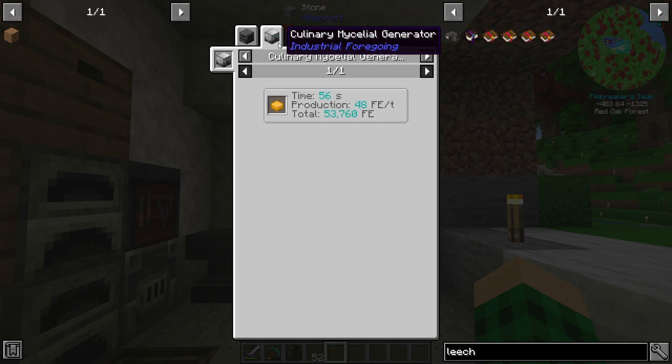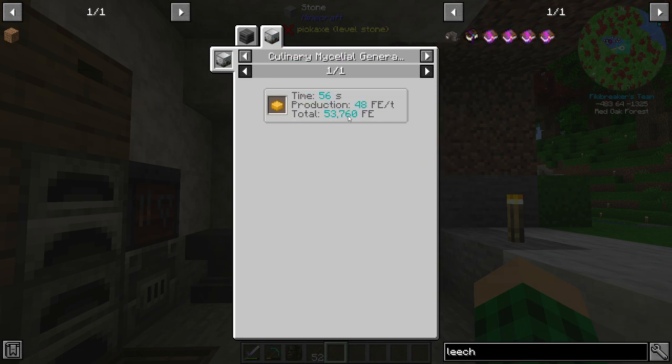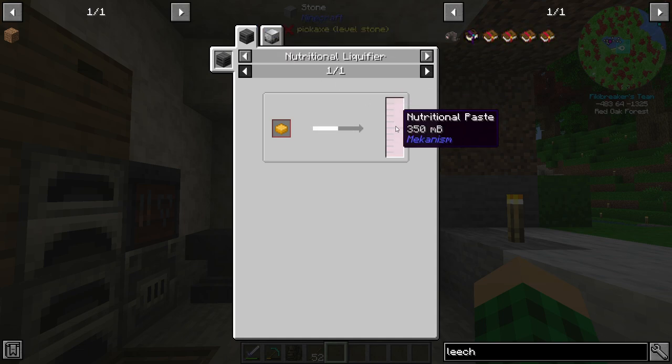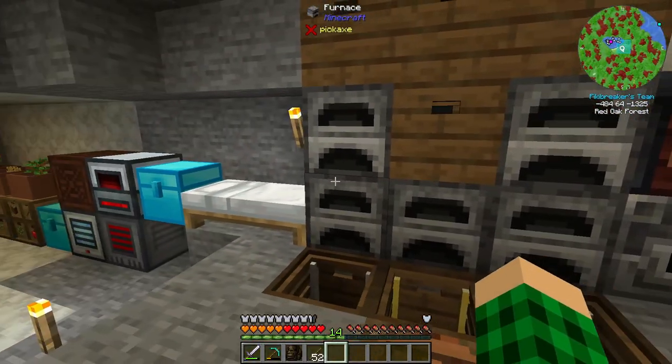We have this culinary mycelial generator. It produces 84 RF per tick, which I guess is okay. We could set up a bunch of these, or we could make it into nutritional paste, but nothing really uses that. Anyway, what I'm trying to say is that I want to get into some mining.